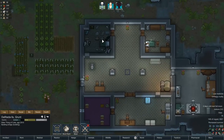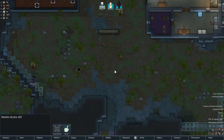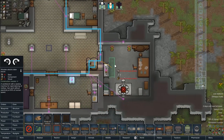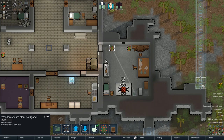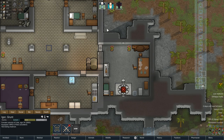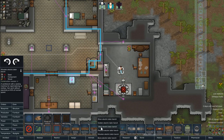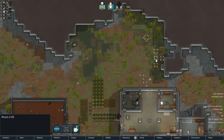One thing we want to start on now that we have a craft set is we probably want to set up an electric tailor bench somewhere. Hopefully in this room we can fit it — yeah, we can if we move these plant pots. Let's reinstall you over here. We'll get that set up so we can actually give this dude some clothes, because he's not very happy about not having any clothes. We want an electric tailor bench. Make it out of wood — we actually don't have much steel left apparently. Oh, it's because we haven't hauled it all yet. So we'll make it out of wood. We've got plenty of wood.